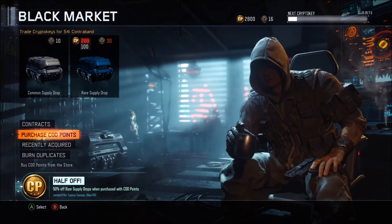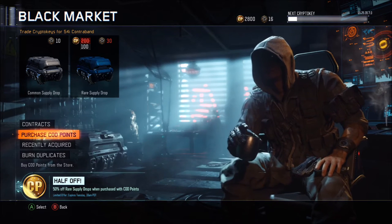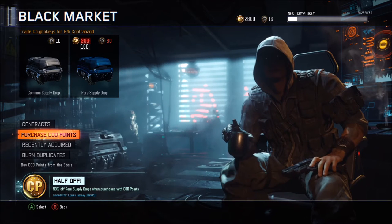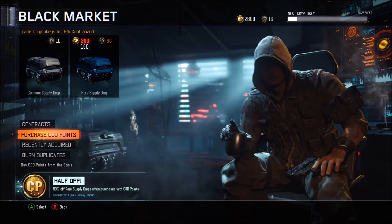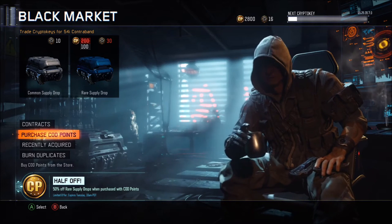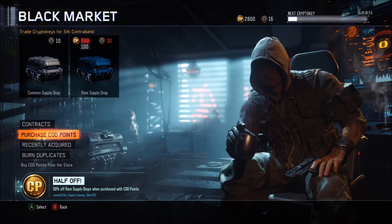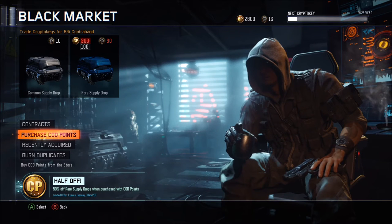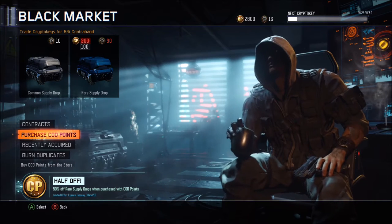Ladies and gentlemen, we are just pumping out these supply drop videos. What is going on? Better under here today, coming at you guys with a brand new supply drop video. Rare supply drops when you buy them with COD points are 50% off — down from 200 to 100 COD points. So I got a gift card, we're getting some COD points. We're going to open 28 rare supply drops, then open crypto keys and burn duplicates, and keep repeating that process until we run out of crypto keys.